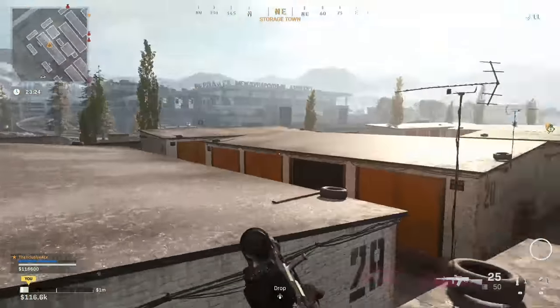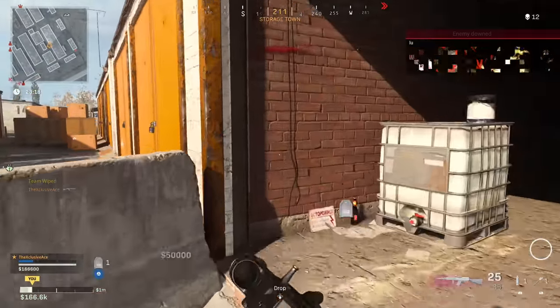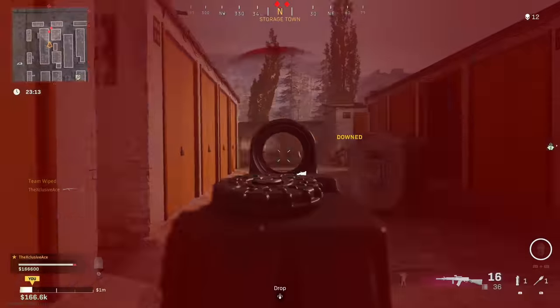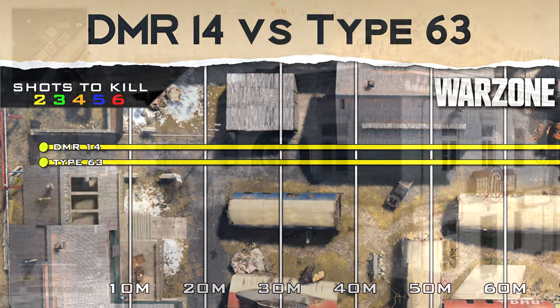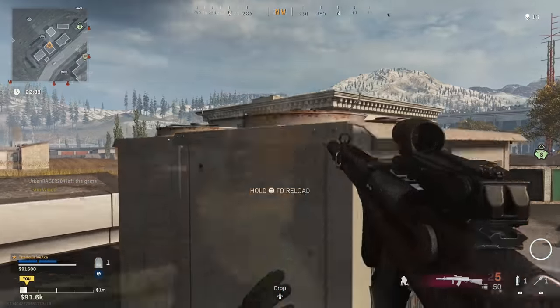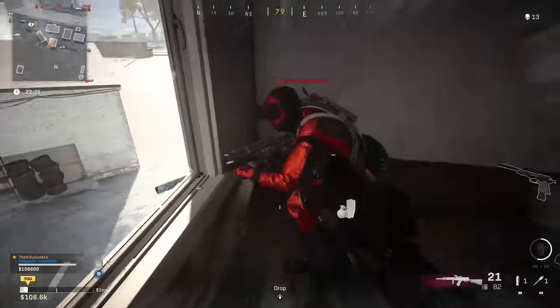Something really interesting I found while testing is the ranges. For both of these guns there doesn't appear to be a damage drop-off at all in Warzone — I did my testing all the way out to beyond 250 meters and couldn't find a drop-off point. Perhaps there is one at 300 or 400 meters, but even on a stationary target at 250 meters I was having a hard time consistently hitting it due to idle sway and bullet velocity. So even if there is an extremely long damage drop-off point, you don't have to worry about it because it would be beyond the practical ranges of these guns anyway.